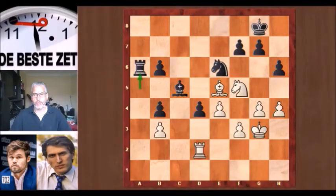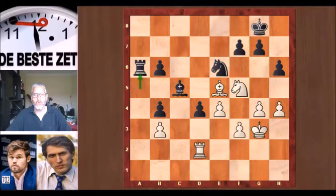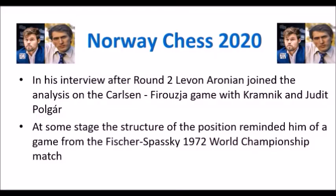Hello, chess fans. This is Rick from Chess to Impress with a video on an insight into a Super Grandmaster's brain from Norway Chess 2020. In his interview after round two, the Armenian Grandmaster Levon Aronian joined the analysis on the Carlsen-Firuja game with Vladimir Kramnik and Judith Polgar. At some stage, the structure of the position reminded him of a game from the Fischer-Spassky 1972 World Championship match. Let's listen to a little snippet from the live broadcast — the sound is not great, so I have added subtitles.